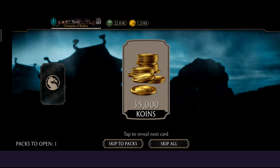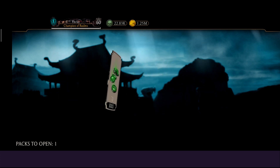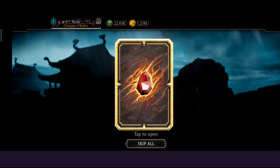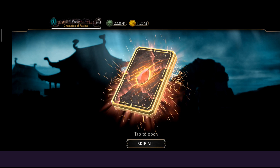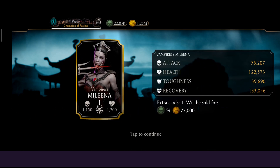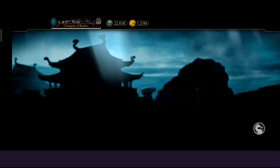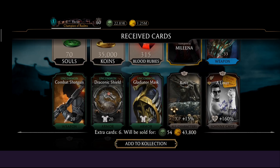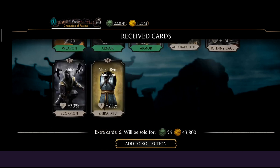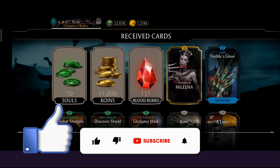We have 315 blood rubies — that's what I'm talking about! Contender Elite, 25K coins, and 77 souls. Here is a pack — I hope it's a diamond one. Guys, I got Pampers Molina. When you reach Contender Elite and you get Pampers Molina — that's not good.